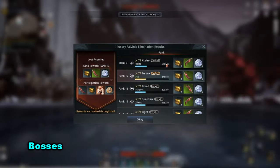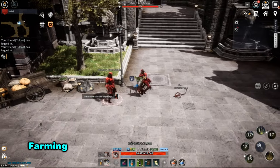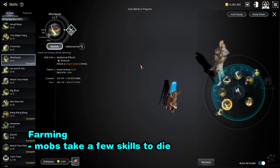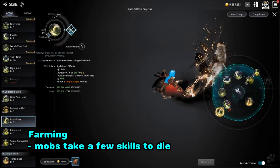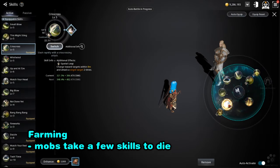Now let's talk about farming, which is one of the most varied and important things to set up, since the majority of time you're just farming. If you're AFK farming and the monsters are roughly your level where it takes about three or four skills to kill them, I go with skill builds that have high base attack and fast animations. You can also use Crisscross with Spatial Leap because it helps you move around faster.